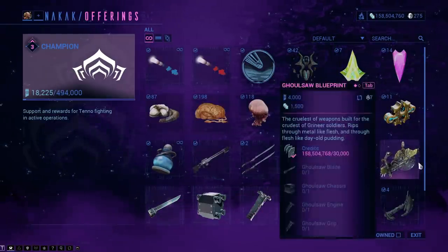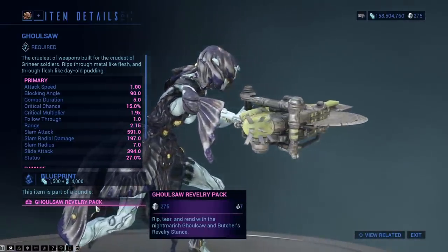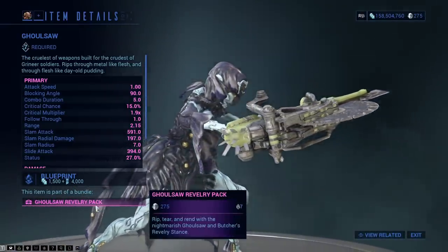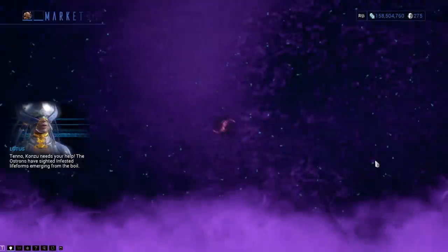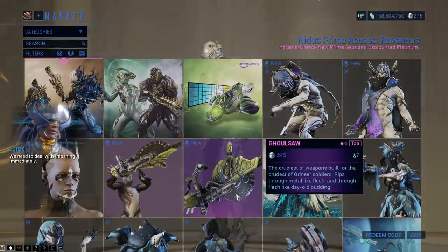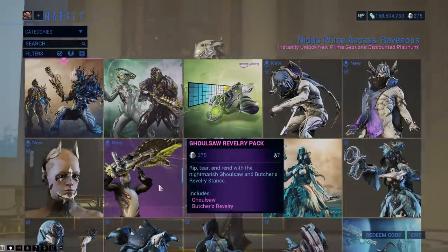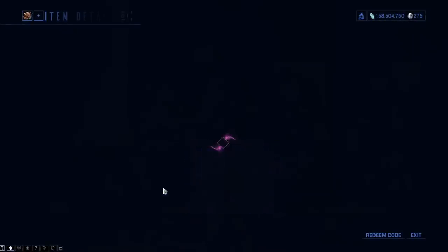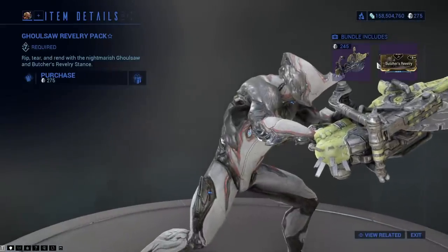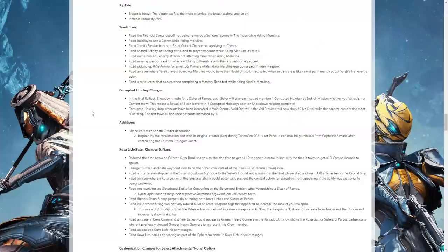There are other ways to get the Ghoul Saw — you can buy it from the marketplace. Going to the marketplace, it stands out like a sore thumb. There are two packs here, and you have to pay Platinum for the stance.